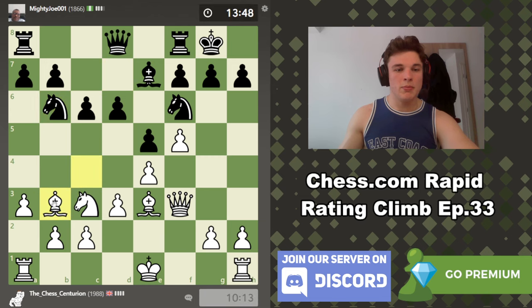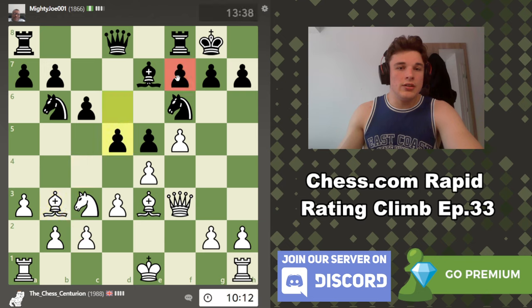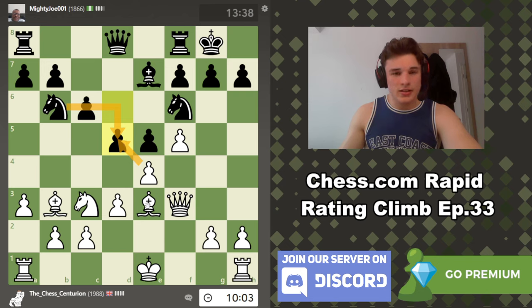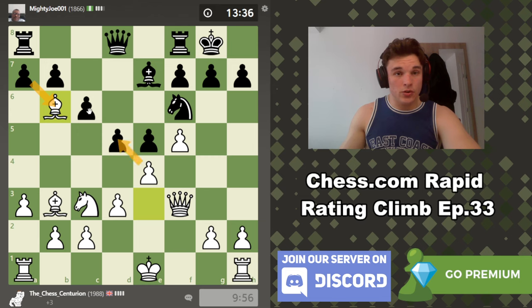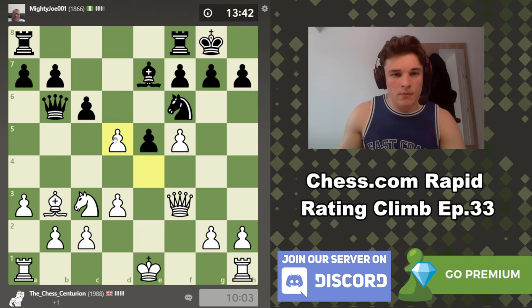Knight BD7 is not concerning at all. If he goes to B6 to try and put pressure here, we drop it back — D5 follows. We always reserve the right to take the Knight with an attack on the Queen which would end up winning a pawn. This Knight from B6 will be controlling the D5 square, but if he ever tries to execute D5 then we can always take it. If he ever tries taking the Bishop his Queen will be under attack, so if he goes Knight B6 we're probably just going to move the Bishop. We don't want to take on E5 now because he can fork our Queen and Bishop.